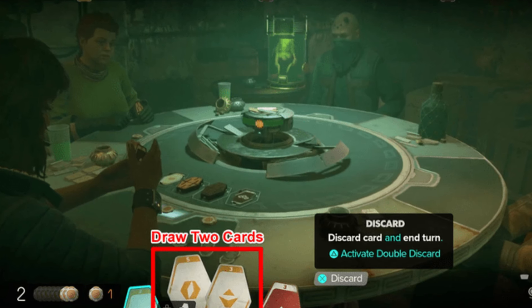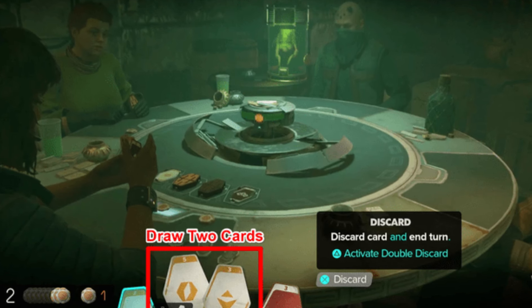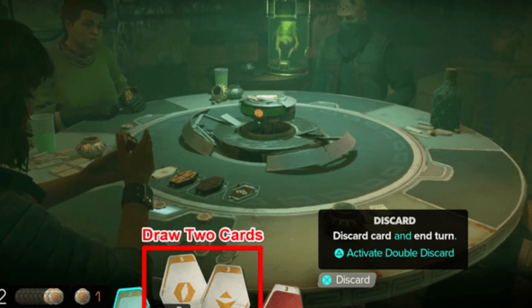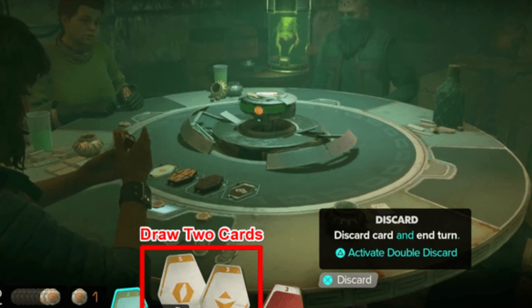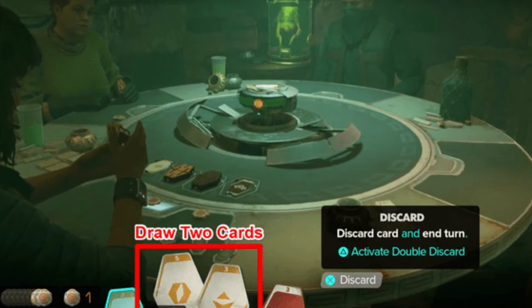Step 3: What happens if you fail? If you fail, it raises suspicion at the table. Your first failure can be countered using the fast talk ability, but multiple failures could get you temporarily banned from that table. So make sure to practice and time it right.